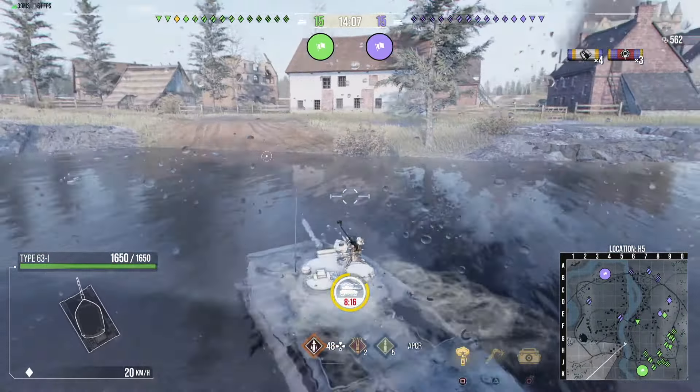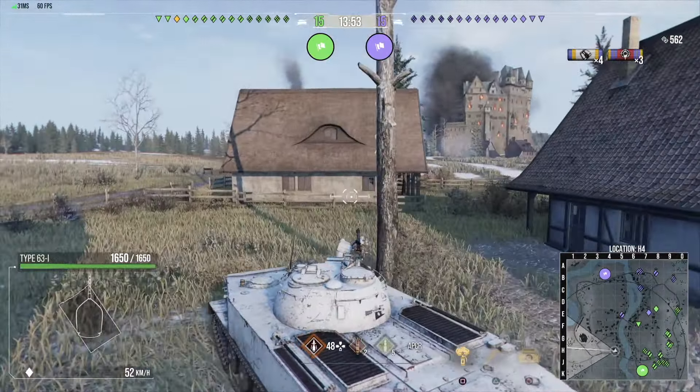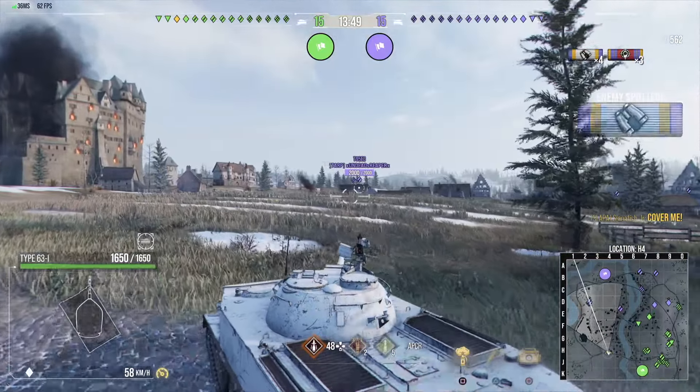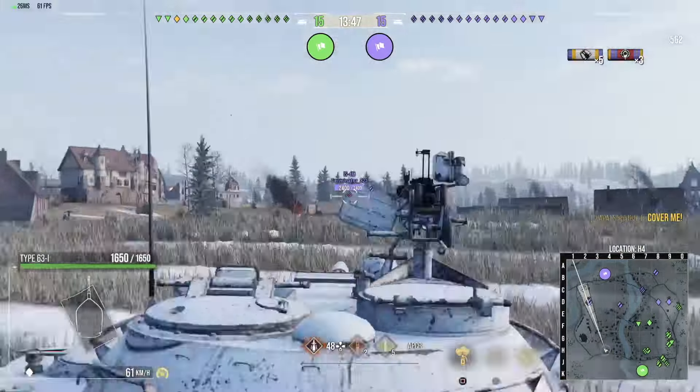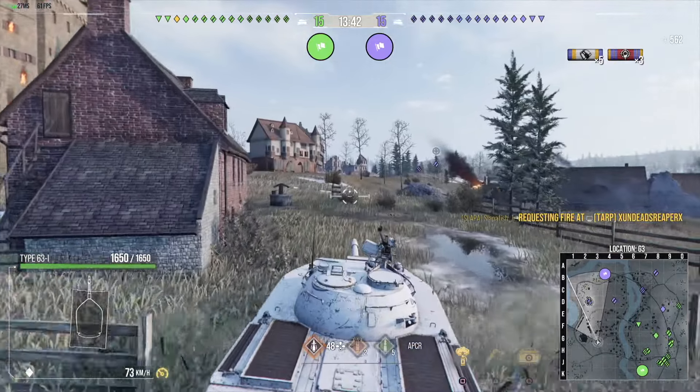I wish it would float because it is a boat. Why does it not float? Anyway, we're also on Erlenburg, which is a really great map for a light tank. And this is why I'm telling people to cover me, because I like to come over here, use my speed, and just spot everybody on this hill.